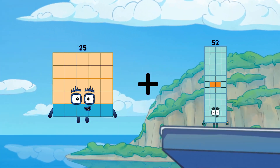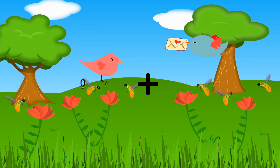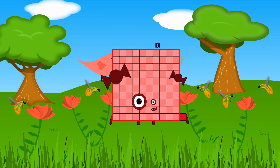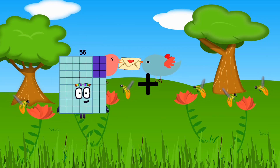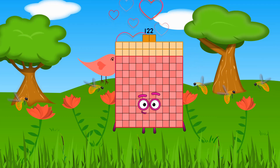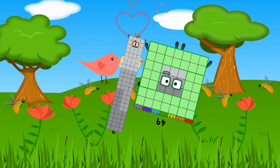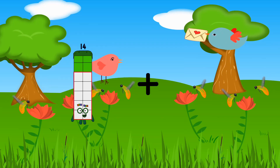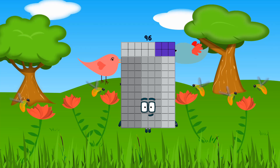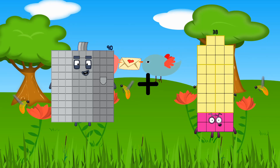25 plus 41 equals 66. 18 plus 83 equals 101. 56 plus 66 equals 122. 92 plus 49 equals 141. 51 plus 45 equals 96. 90 plus 38 equals 128.